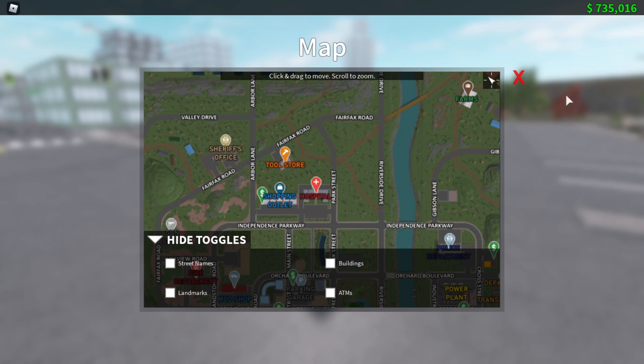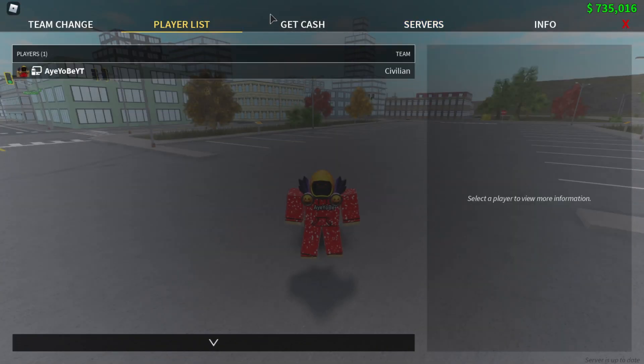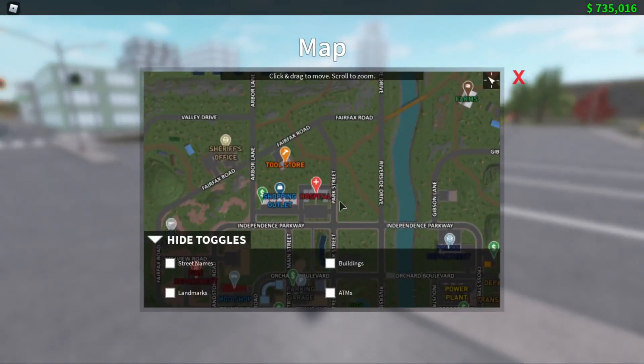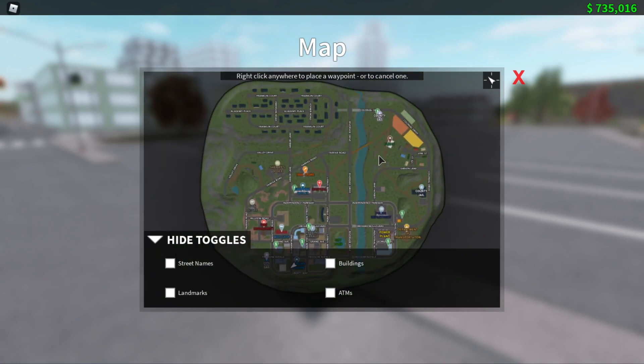Before, you used to have to go all the way to the map option at the top, but they removed that. Now you don't have to do that anymore, so the mini map is pretty useful in my opinion. Let's move on to the next update.